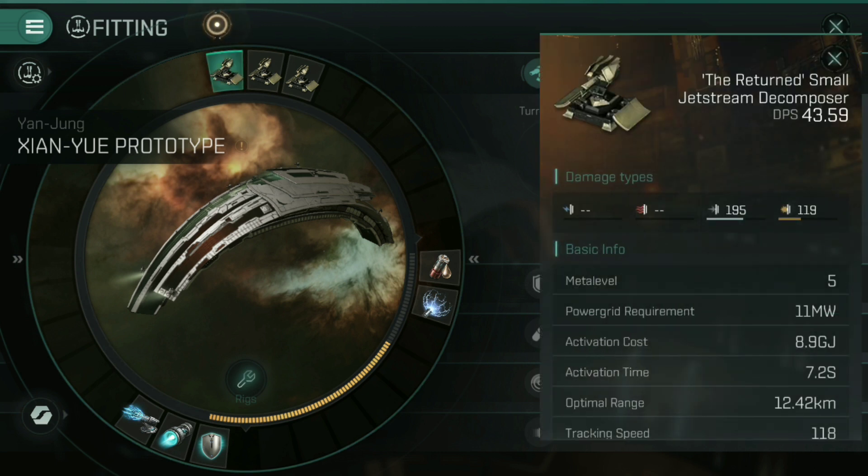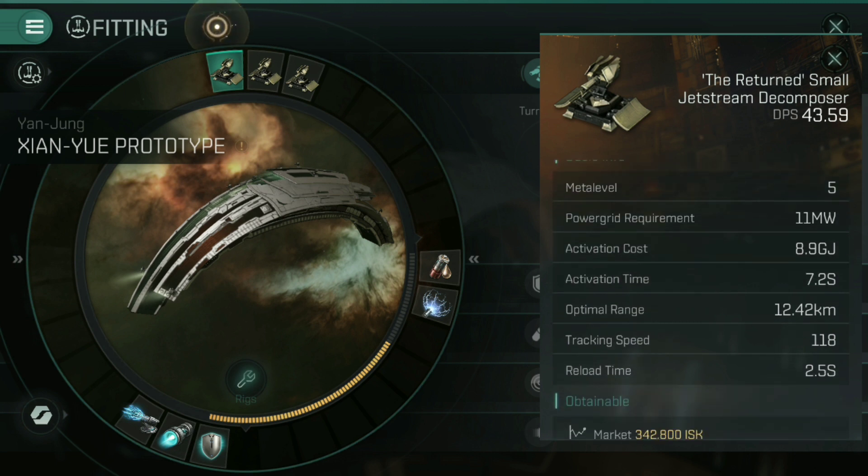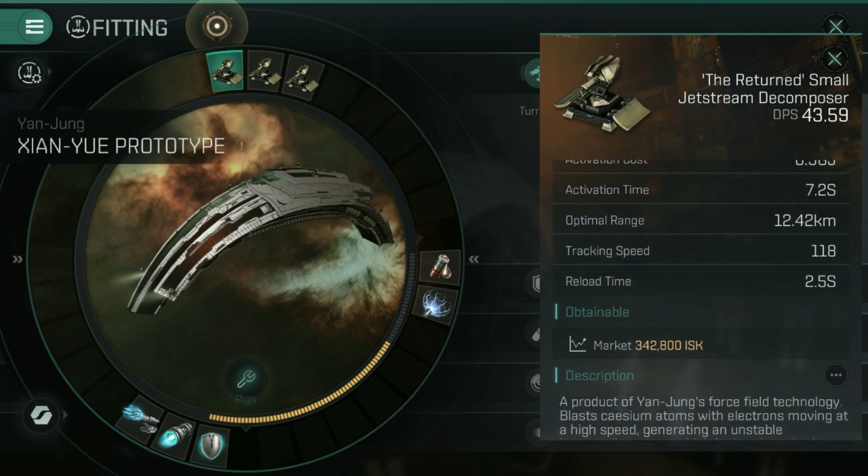Now let's look at those weapons, because this is where the real problems come with the Yangjun ships. The returned small jet stream Decomposer does 43.59 DPS, heavily weighted into kinetic and explosive damage. Meta level 5 for these, power grid requirement is 11 megawatts, you can fit three of them comfortably onto the Shan Yu Prototype. Activation cost is 8.9 gigajoules, activation time 7.2 seconds — fairly slow to fire for a short-range weapon. With the ship's bonuses, this has an optimal range of 12.42 kilometers. There is no falloff — at 12.43 you miss. Tracking speed of 118 isn't too shabby, and reload time of 2.5 seconds is about what you'd expect.